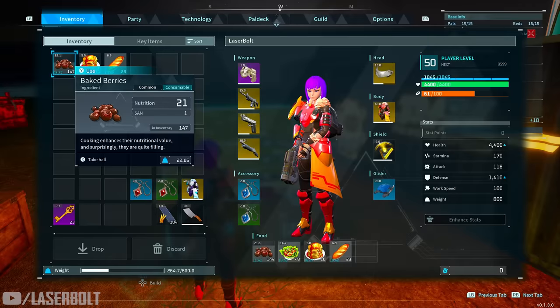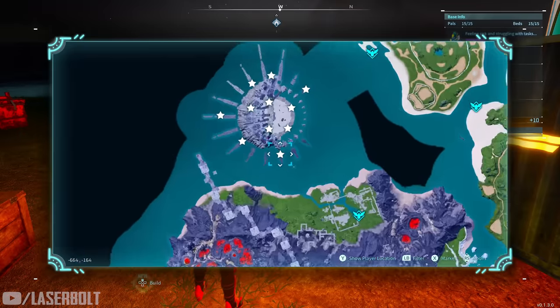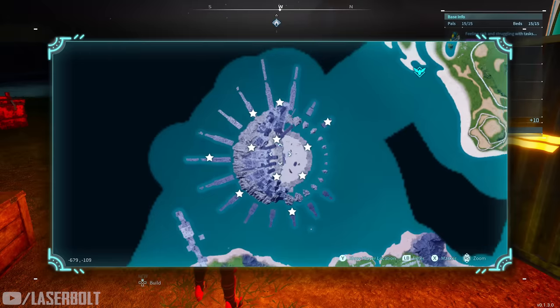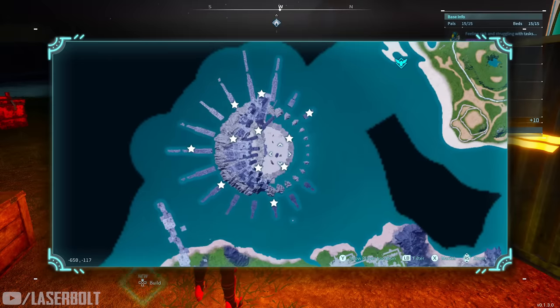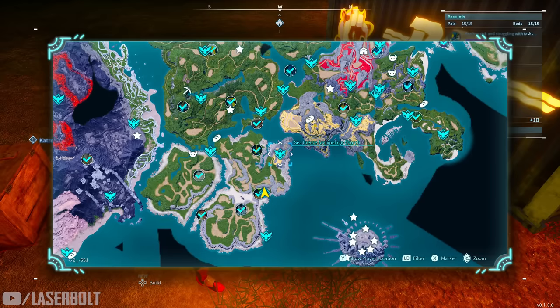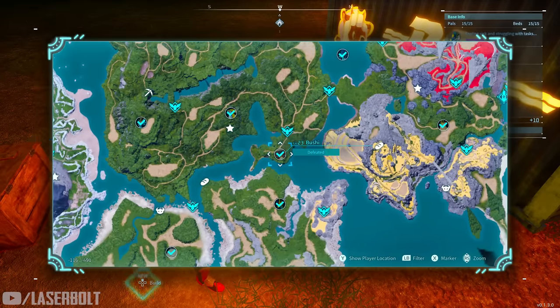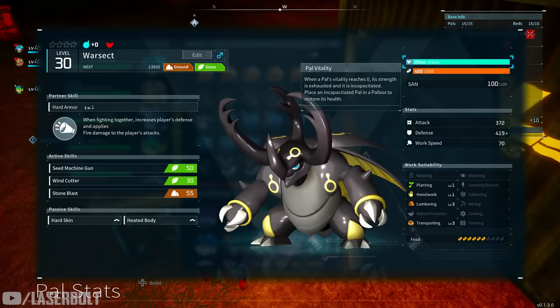Jormantide Ignis is also great for kindling in your base, and he can defend you during raids thanks to his high fire stats. To find him, go to coordinates negative 664, negative 117 on the map — there are multiple of them roaming that area. If you don't have access to him yet, Banshee is a really good early fire character. I'd recommend using Banshee to carry you through until you have access to Jormantide Ignis.